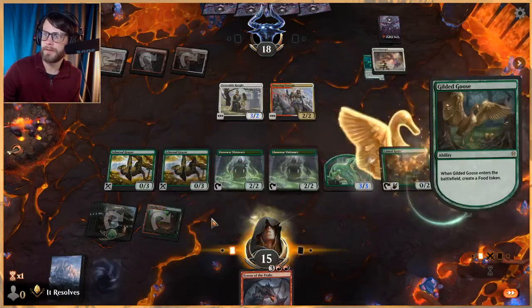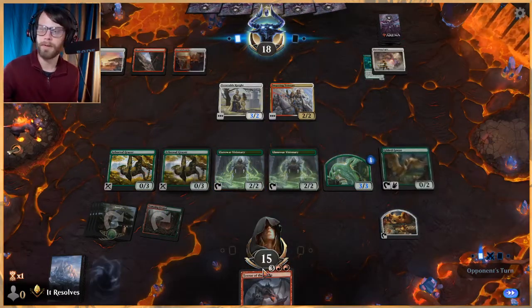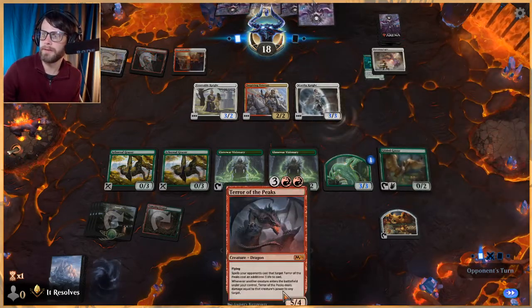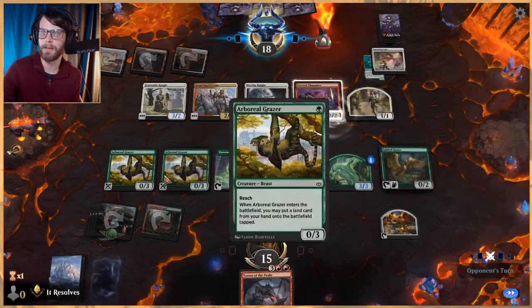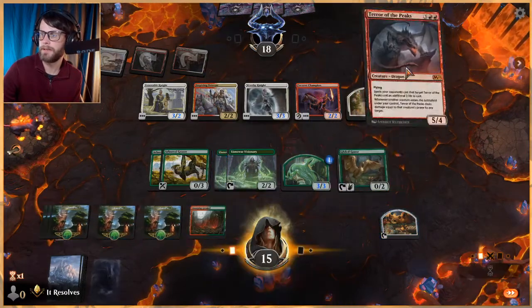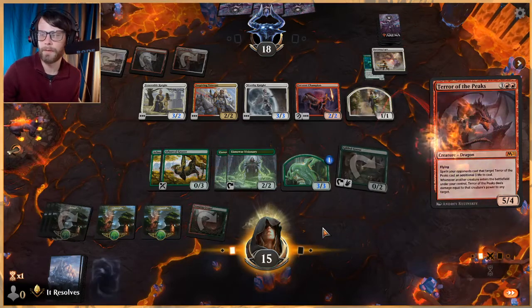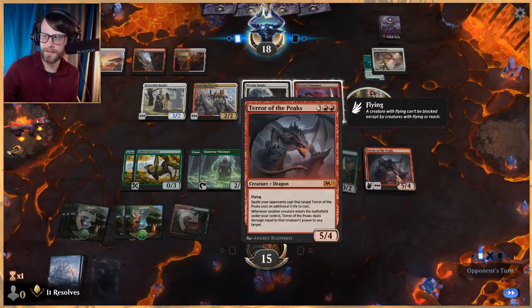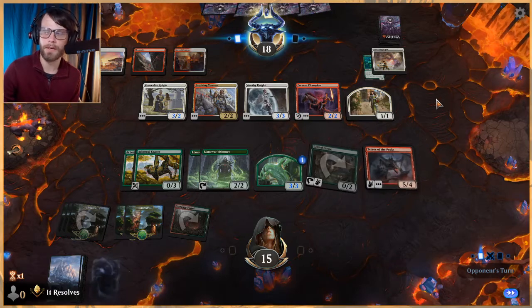I'm playing these zero-power creatures out knowing that next turn we're probably going to be playing Terror of the Peaks, but because they have zero power it doesn't actually do anything with Terror. The idea is to get stuff that has power. I know that's a bit of a non-bo for the deck where you've got a lot of zero-powered things, but that's just the price you pay for the consistency. This does allow us — any creature we draw essentially gets to peg something, which is very handy.